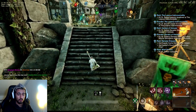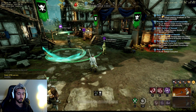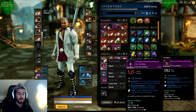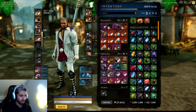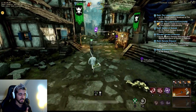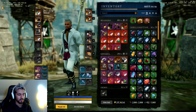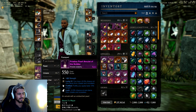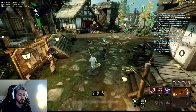For dungeons, expeditions, elite chests, and any non-competitive content, go full luck gear — luck earrings, luck rings, luck amulets. Here's the crazy part: I use my luck set way more than my main set, because every day whether I'm doing expeditions, dungeons, or elite chests, I always have my luck set on. The only time I use my good set is for Outpost Rush or PvP. So make sure you have decent luck pieces with your main stat — check the trading post, get luck gear, and it will make your life way easier.